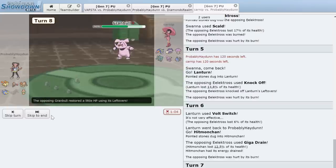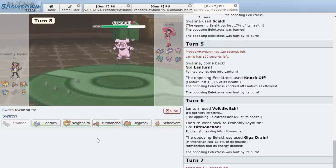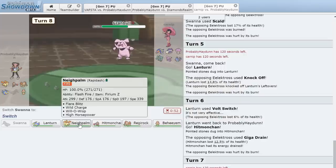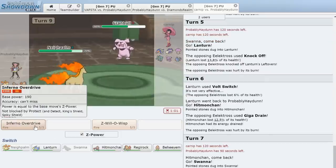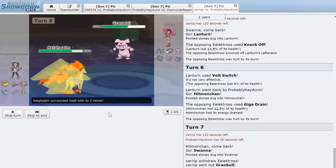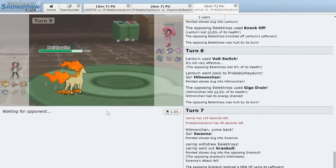These Fairies are a real threat. We can't go into Hitmonchan and take a Play Rough. We bring in Rapidash and go for the Z-Power — Inferno Overdrive knocks out Granbull. That's a pretty big threat removed from my team. Unfortunately he now gets a free switch into whatever he wants. Using the Z-Power sets us back a bit, but we're okay.